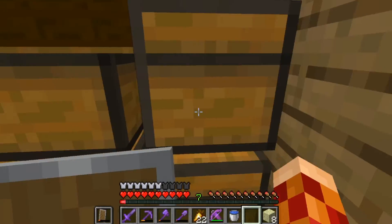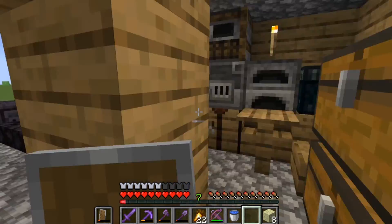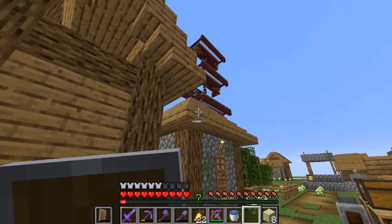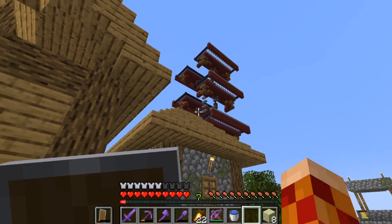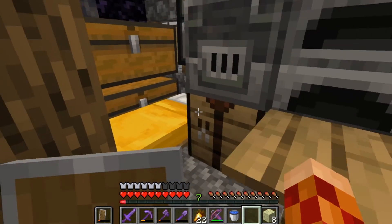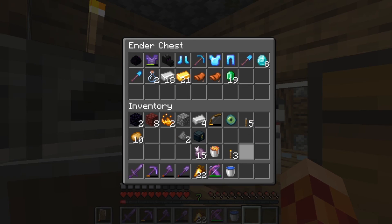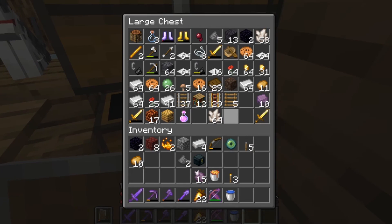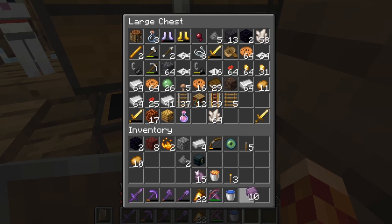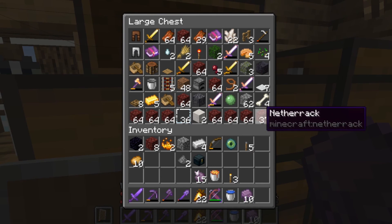Look, we still have so much netherrack. From this iron farm, look at all that netherrack that went into it and we still have so much more. It's crazy how much netherrack we got from that mission. And look at all the slime — we have so much slime. Oh, I forgot to mention last episode we got ourselves shulker shells, which means we can get ourselves shulker boxes and transport all of this netherrack over to our work area so that we can build much more efficiently.